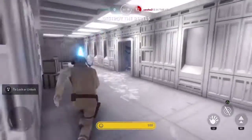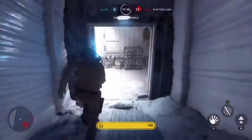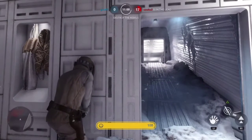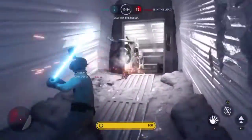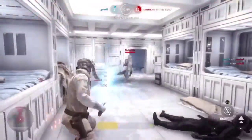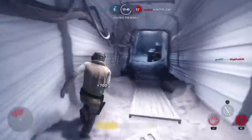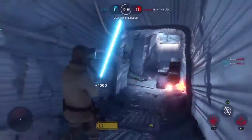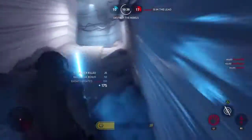Today we're going to be going over how much health heroes and shock troopers slash honor guards actually have in terms of regular trooper health. I noticed some things about damage characteristics with guns — how much they do to heroes versus regular troopers — that allow me to calculate this stuff fairly simply. Some of it doesn't involve calculations, like stuff with honor guards.